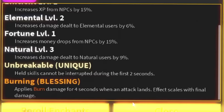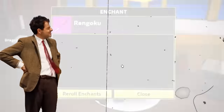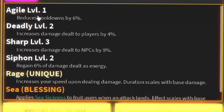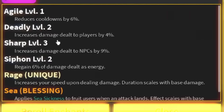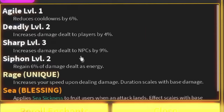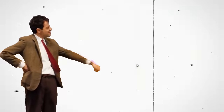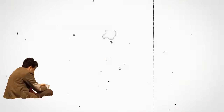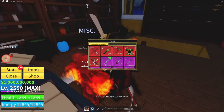Speed running the remaining swords: burning and unbreakable is pretty good. Then agility level one reduces cooldowns by 6%, deadly level two is 4% more damage to players, plus sharp and siphon - not bad for Rengoku.